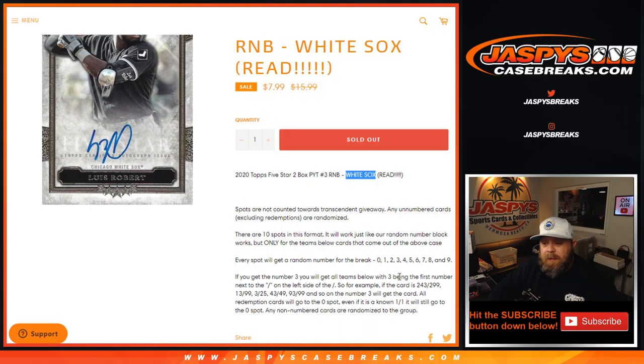This works just like every other random number block, specifically for the Chicago White Sox. 10 spots, everyone gets a number, 0 through 9. If you get the number 3, you'll get all cards for the White Sox where 3 is the first number to the left of the slash.